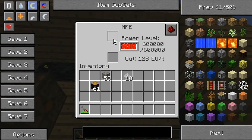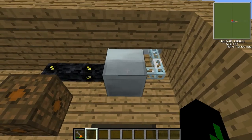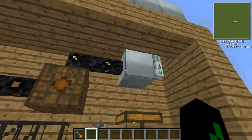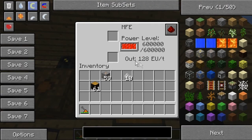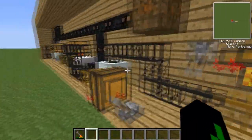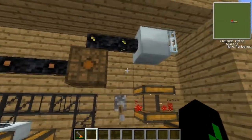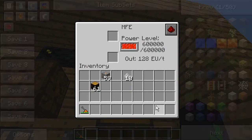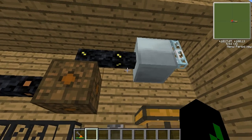Any way you get energy — whether it's a wind turbine, water mill, solar panels, or geothermal generator — you can store it all in the MFE. If you put something in the top slot you can charge it, like an electric hoe, electric wrench, or jet pack. We need to convert this to lower voltage because the MFE output is 128 units but our machines can only run at about 32.